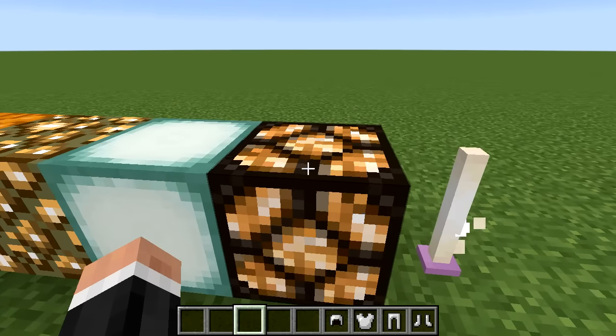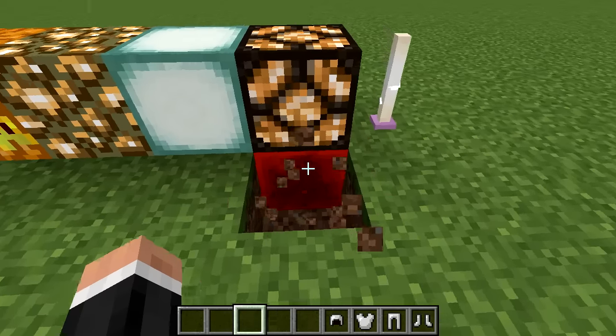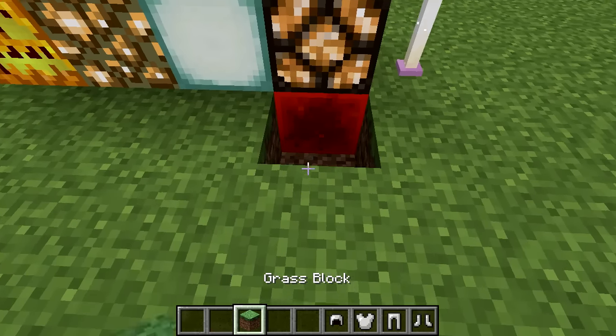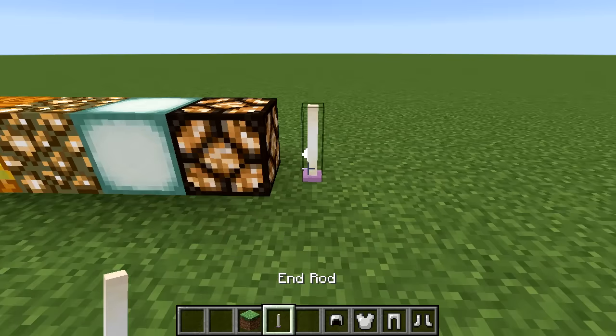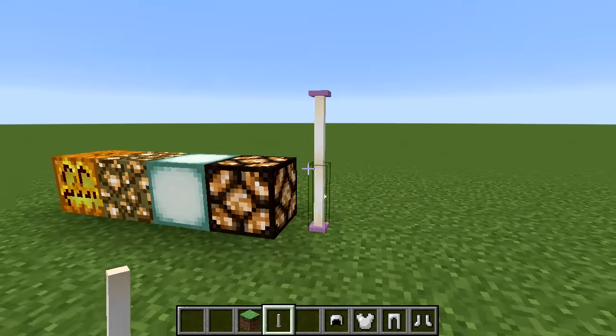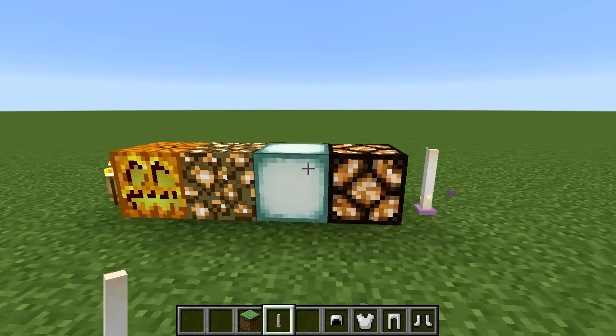Then we have the redstone lantern, which needs redstone and some sort of on-switch to work. And then end rods, which are very cool — they can be placed on the side, which is something pretty much no other block in Minecraft can do.